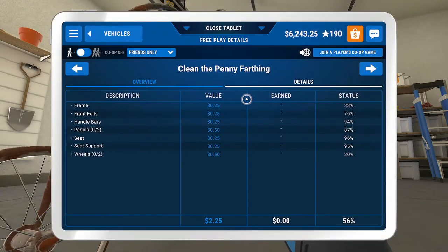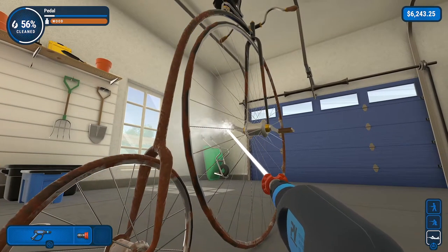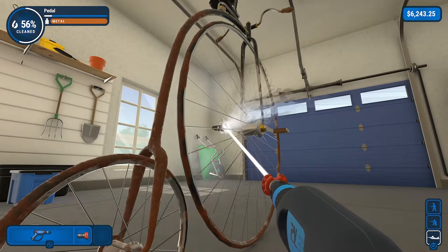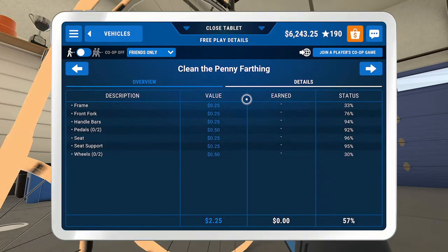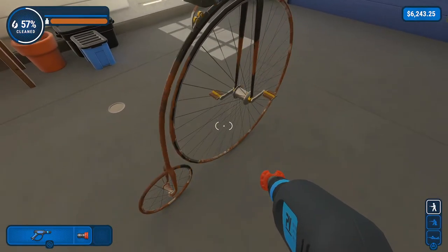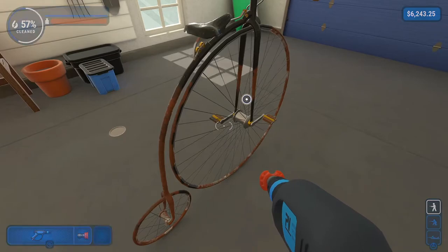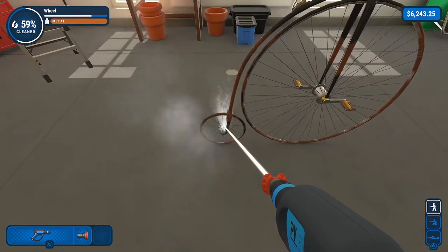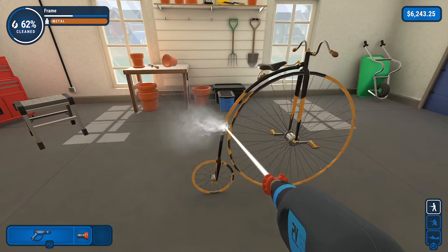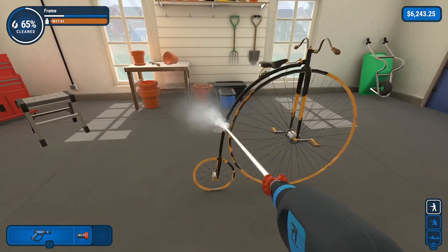We have that pedal down to probably about 90%. Now we need to work on the other pedal — aim a little bit to the left and just work your way over to the right. Watch that health bar as much as you can. We have the pedals to 92%, and we still have some more we can do there. The pedals are up to 94% — we are going to stop there for now and focus on doing the frame next.